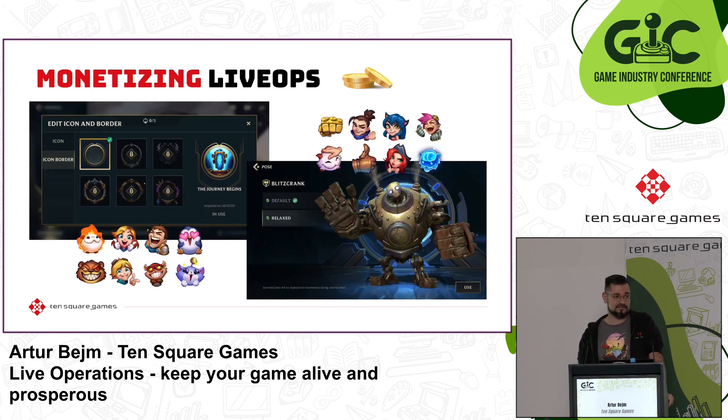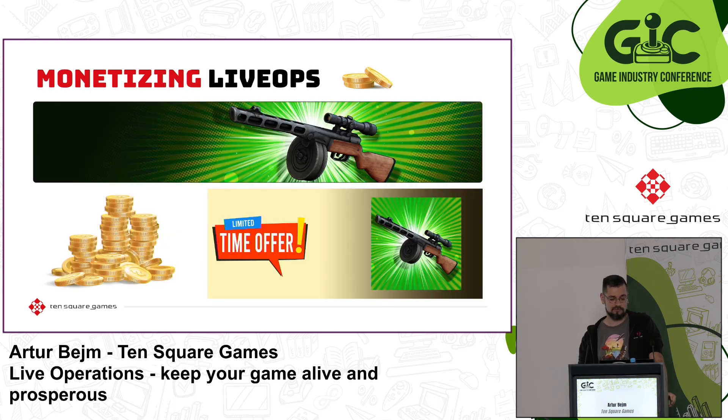Cosmetic changes, vanity items — they don't give any advantage to the players, but you can earn by selling them possibilities to show off. Here is a great example from Wild Rift: champion skins, map skins, emotes, poses, recall animations, icons, icon borders, etc.